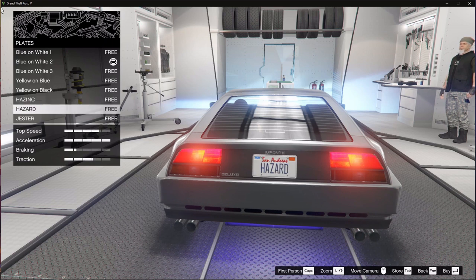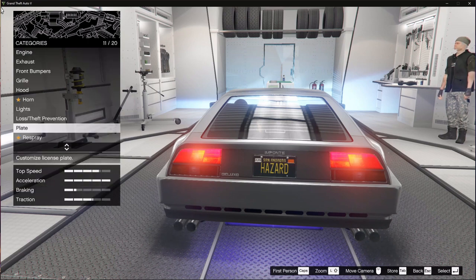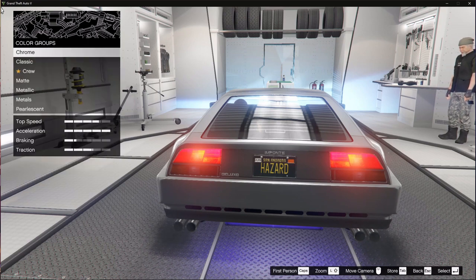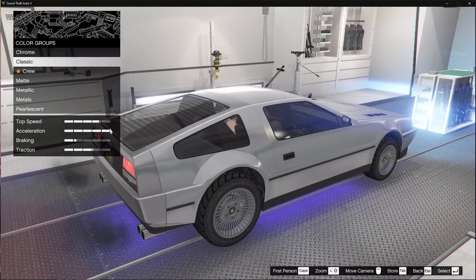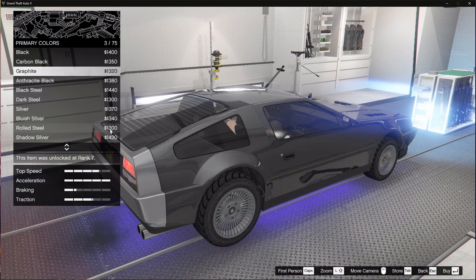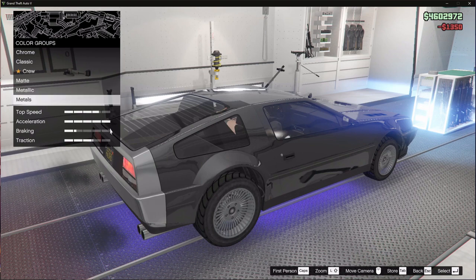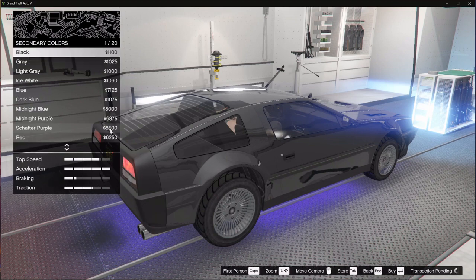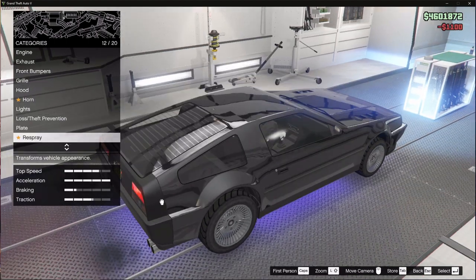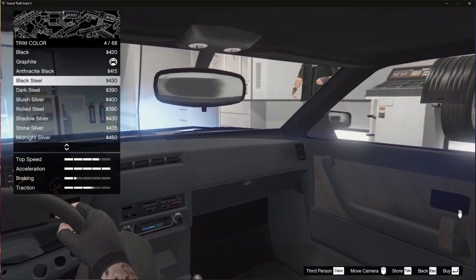We'll go ahead and do my custom plate. For the respray primary color — I don't know what color I should make it. Should we do metallic? I guess carbon black. And then for secondary color, maybe we'll do matte black.